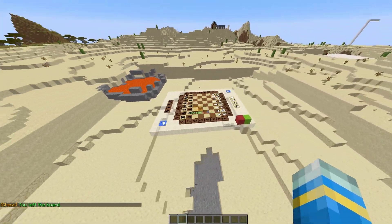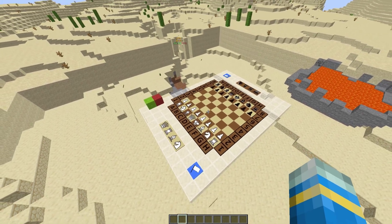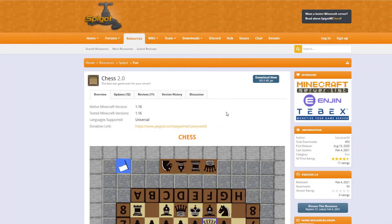So that is how you would set up a brand new board. Obviously you can make the arena a lot better looking than what I did — I just made it pretty simple for the tutorial. That is how you would create it, and then you could get you and someone else to join and play a game of chess in Minecraft.